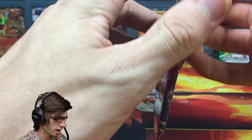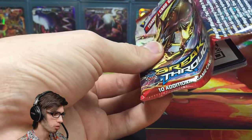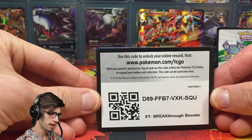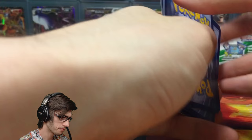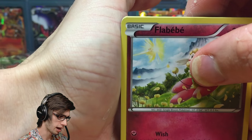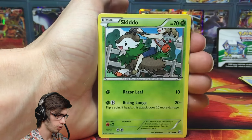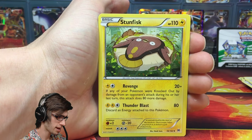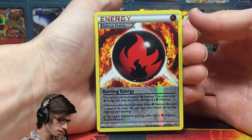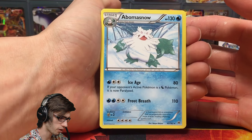Next up we've got the Zoroark Break pack art. We've got 8 packs inside this premium collection, so we're expecting around 3 pulls — if we can get 3 pulls that would be amazing. Even 2 pulls, one being a full art, would be incredible. We've got a Vanillite, Zorua, Skiddo, Heavy Ball, Snorlax, Pancham, a Reverse Burning Energy, and a Beartic Regular Rare with 130 HP, Ice Age, and Frost Breath.